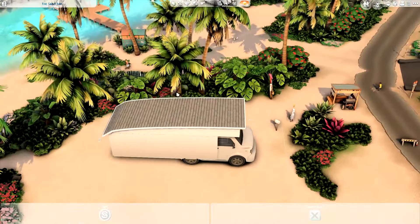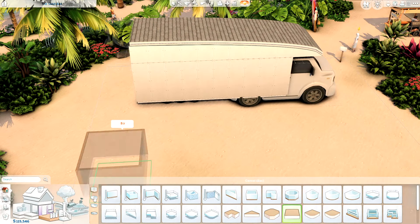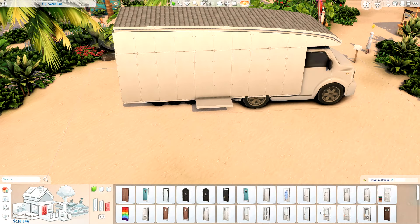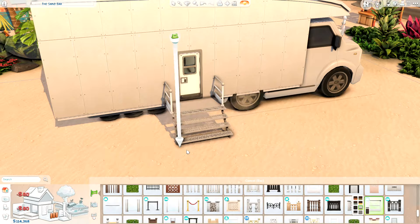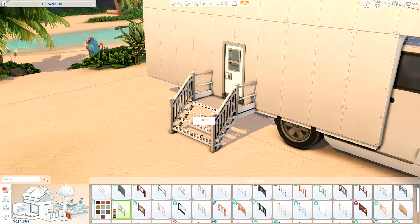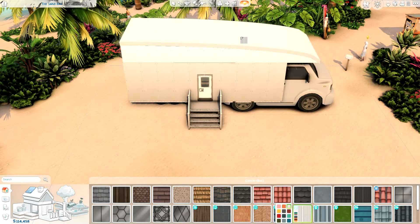This is built on the sandbar lot in Sulani, which is a 30 by 20 lot. This is originally where the bar is, I do believe. I was contemplating building on this lot or the smaller one just down the neighborhood that isn't a waterfront lot, but I think it was smarter to go for the slightly bigger lot and I'm happy with how this ends up looking in the end.